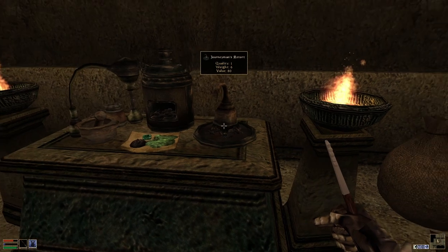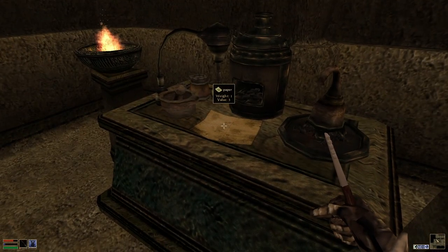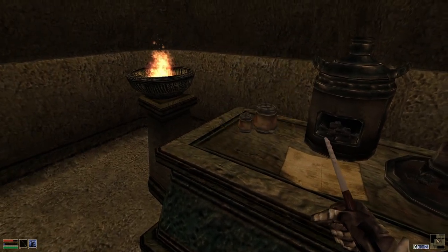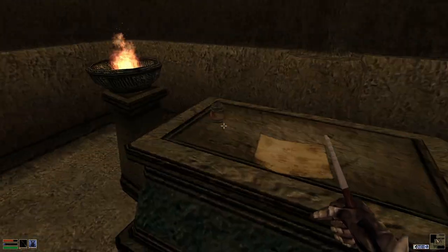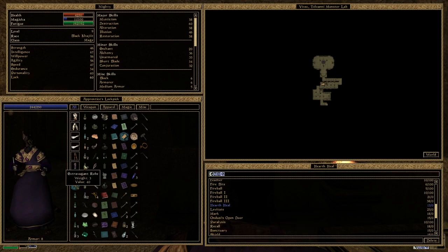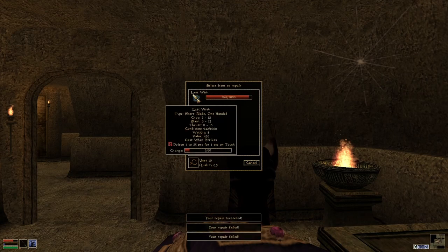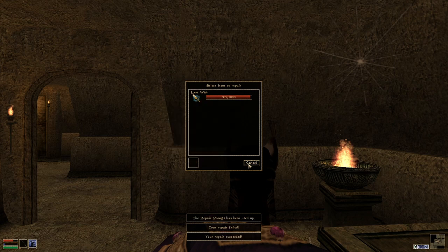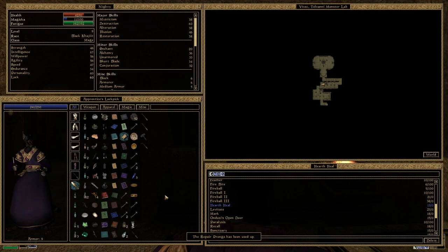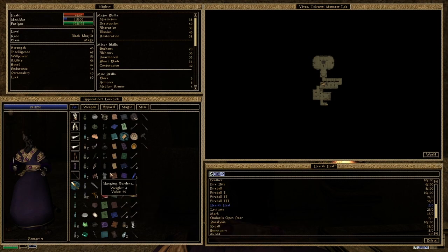Let's see if we can just use up the repair prongs. Now I'm overencumbered. Let's see if we can just use up the repair prongs. That's a bit of weight off of us. The weight is not much, but it also means that we repaired our stuff.